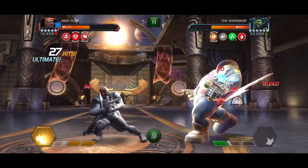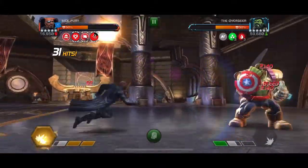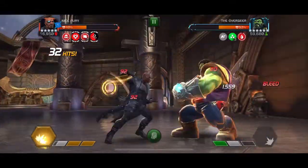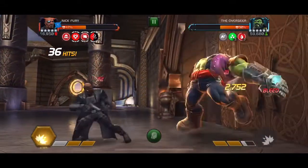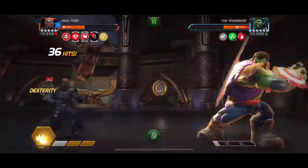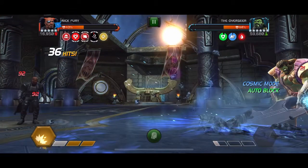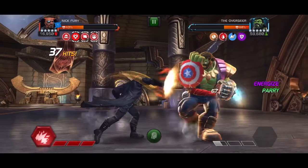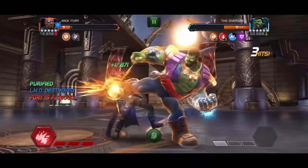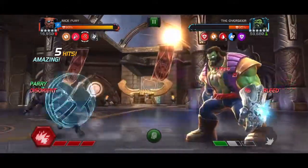We've stacked up two of those debuffs. The Overseer's special attacks are both pretty easy to evade, and overall this fight is not too complicated if you can work around the disorient. The other component of his base kit is the auto block after throwing a special attack — you can see he gets an auto block, though for some reason it's not parrying with Nick Fury. During the time he has the auto block active he is also stun immune.